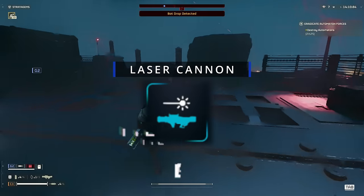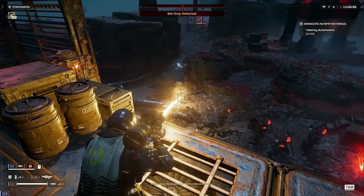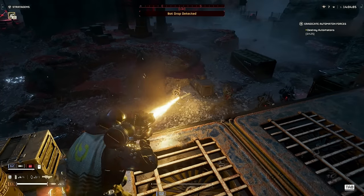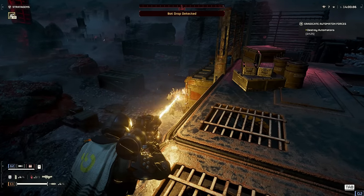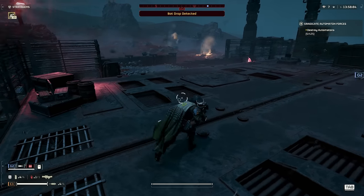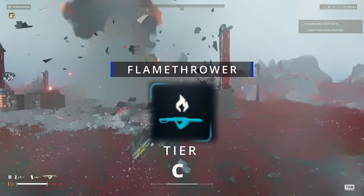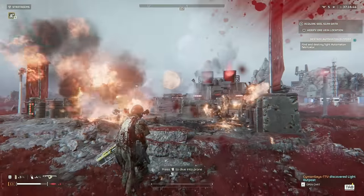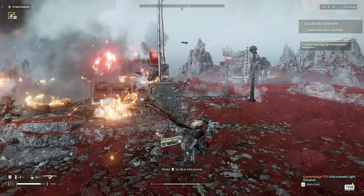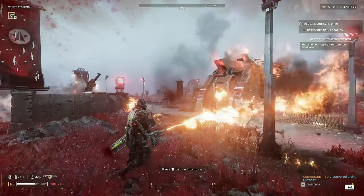Laser Cannon, D tier. What a useless weapon. I expected way more from this gun, especially because it's pretty good at fighting the Terminids after its recent buff, but for fighting automatons it just isn't going to melt them. Flamethrower, C tier. The Flamethrower definitely melts robots faster than the Laser Cannon, but it requires you to be so close to the enemies that you'll rarely get the chance to ignite your fuel before you've been cut open into minced meat.